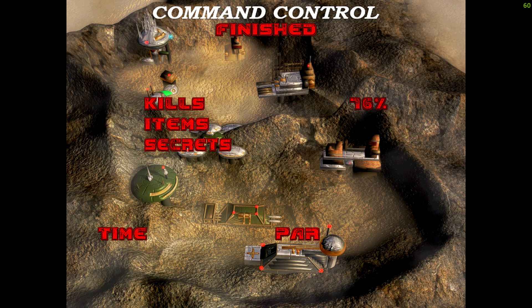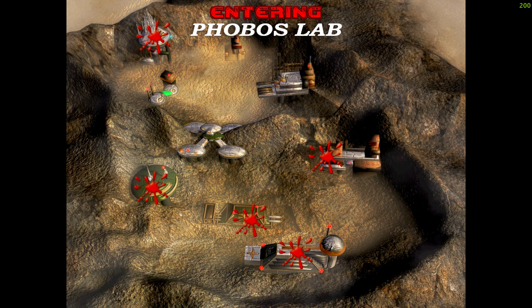Alright, and that's Command Control, people. I really like this map because it has interesting architecture and interesting different areas. A little less secrets than in the previous one, but that's okay. The enemy placement is good as well, and in general it was really fun to play. Good MIDI too — I like most of the classic MIDIs for the Doom 1 game. Thanks for watching and see you in the next video, which would be E1-M5 Phobos Lab. Bye-bye everyone.